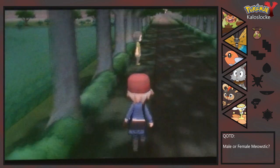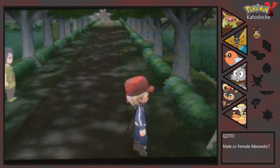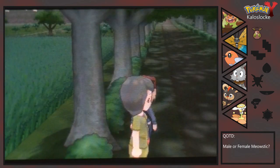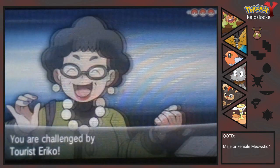Let's go! We do want to avoid these bushes because they give us Venipede to deal with. Actually, we need the levels — let's take on this trainer. We could always use the levels. They've got three Pokemon, one of which is a level six in the game.